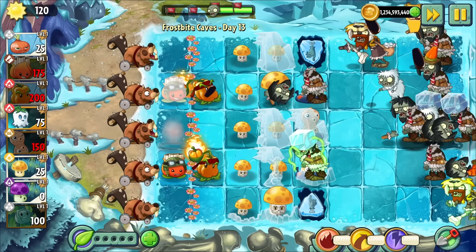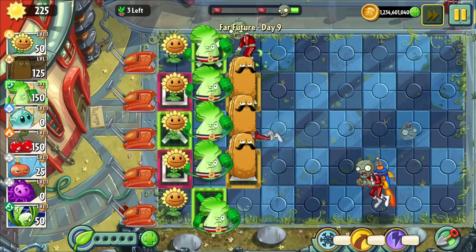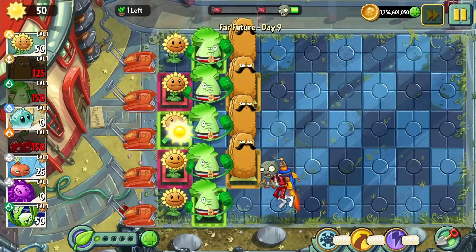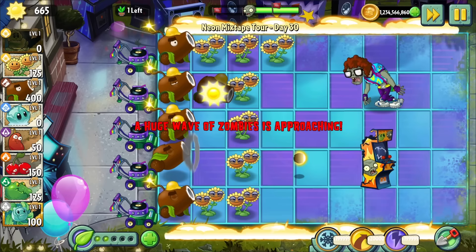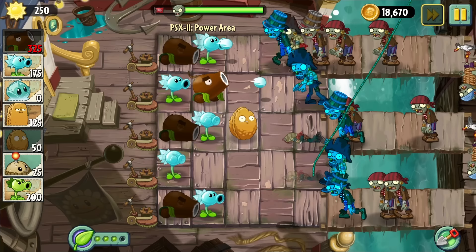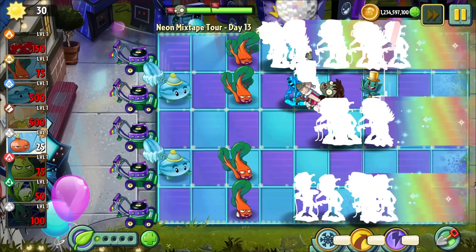There are some objectives where walls as a plant type tend to be a lot weaker. Levels which limit the amount of plants on the field tend to discourage wall plants — their alternatives, instas and stallers, don't count towards the objective, and a huge amount of your defense is dedicated to plants that sit there and die. Not really a great use for a slot, both in the seed bank and on the field. Last Stands are another key example — sometimes they can work, mostly Walnut due to cost efficiency, but Last Stands aren't exactly known for being super long, so a permanent solution is often less effective than one that works periodically.